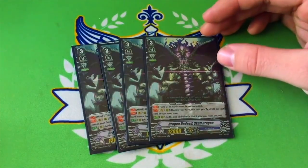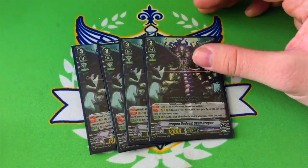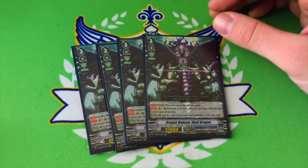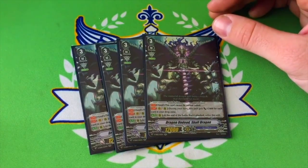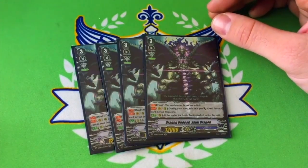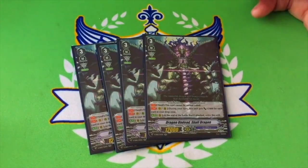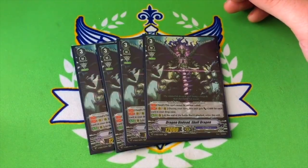Another good thing is that this skill works on both Vanguard and rearguard. Riding this when the opponent is at 5 damage is really funny because now you have a unit attacking for 64k with your Vanguard — that's a lot more intimidating when you're at 5 than 32 with a crit from Baskirk.